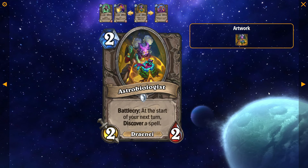Astrobiologist: 2 mana, 2/2 Draenei, Battlecry — at the start of your next turn, discover a spell. This card is probably good enough for Standard. A lot of decks like to be able to discover spells really efficiently like this. It's a Draenei, so you can play all your other Draenei cards with it. I think this card probably sees play in Standard. It's kind of like the 3 mana 2/4 — discover a spell; if an undead died after your last turn, it cost you less — from March of the Lich King. This is similar to that, except instead of discounting it's just cheaper. I think it's a give and take. I think this card will see play.